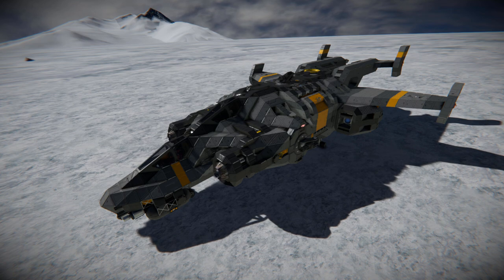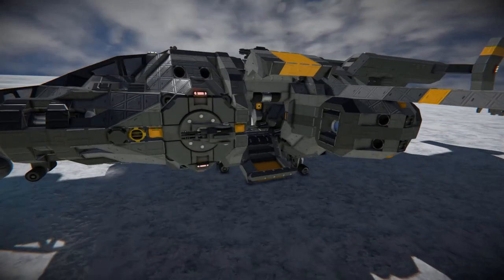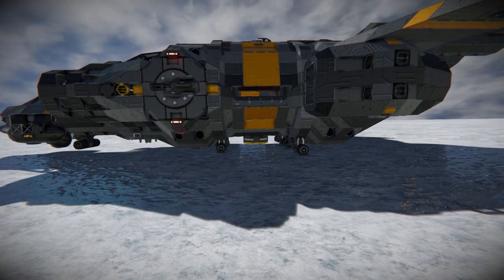It's a fairly large ship with a lot of guns on it, and it even has opening and closing doors on the sides. You can open them up, get inside to carry a few people in, and then of course close them all up and go off on your merry way.